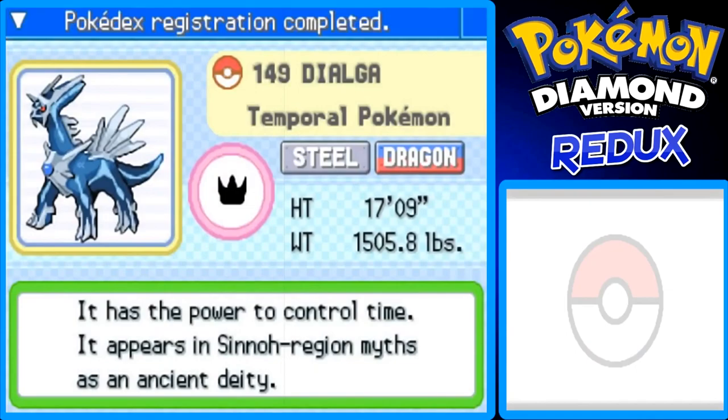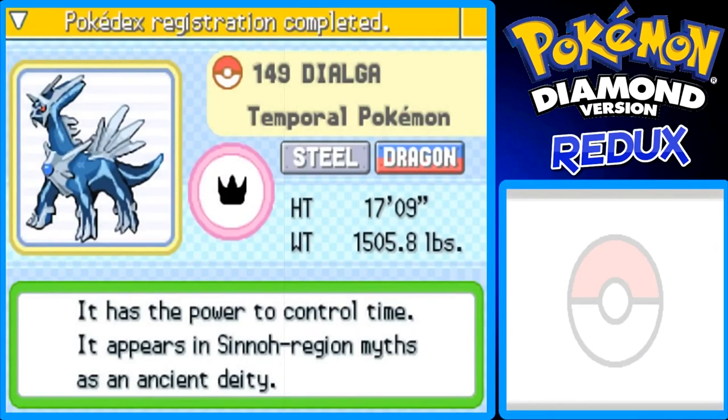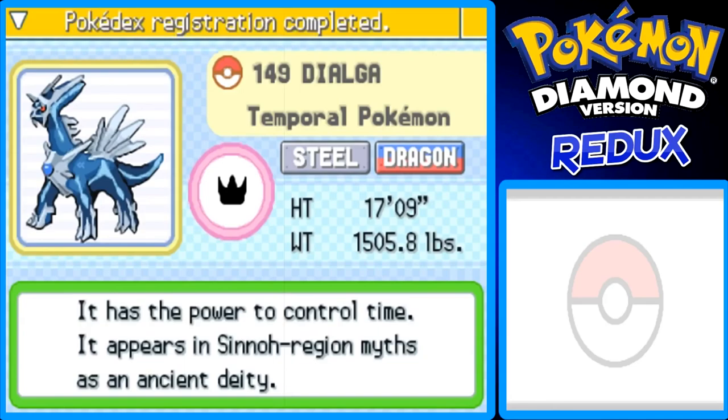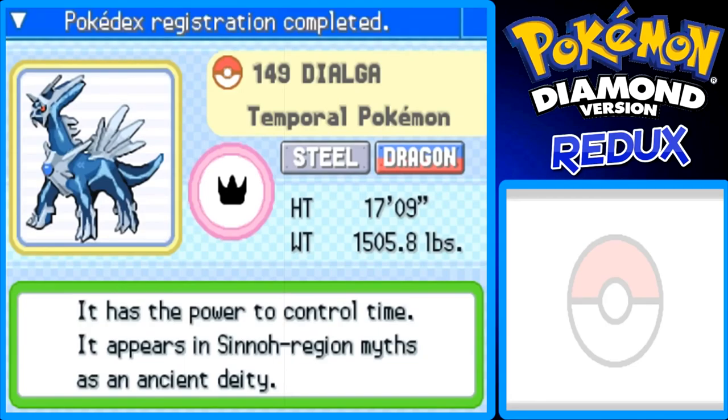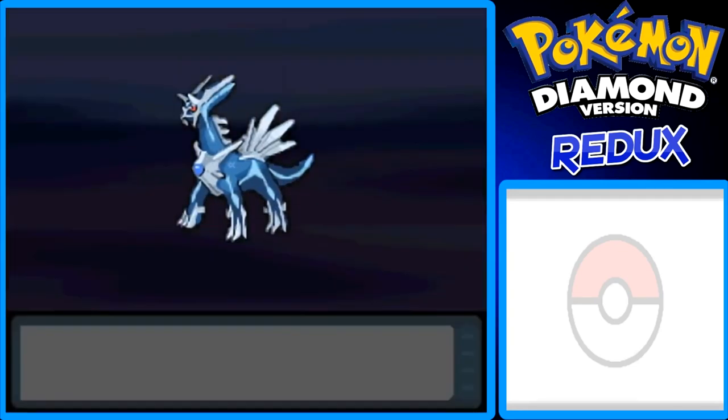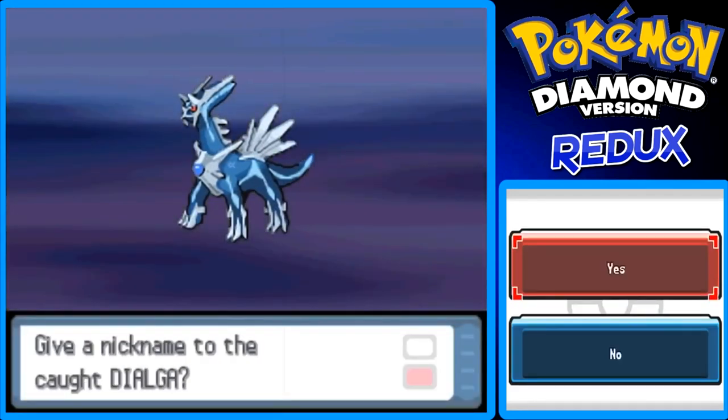It has the power to control time and it appears in Sinnoh region myths as an ancient entity. It's 17 feet 9 inches tall — wow, that's a big Pokémon — and it weighs 1,505.8 pounds. It's Steel-Dragon type, it looks like a crown really, it's the Temporal Pokémon, and it's number 149 in the Sinnoh Pokédex. And it's Dialga — that looks pretty cool.